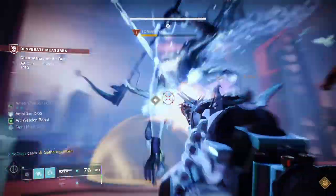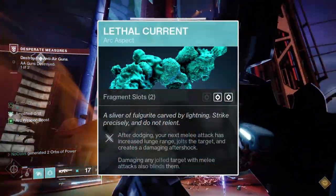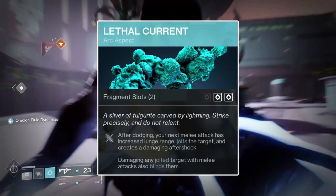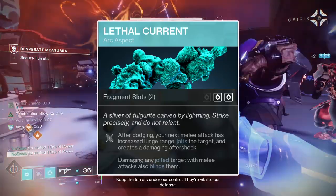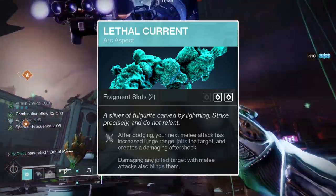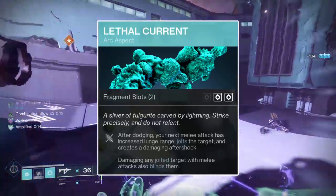Flow State granting you the amplified status after killing a jolted target also feeds into a loop with the next aspect, Lethal Current. Lethal Current will cause your next melee attack after having used your class ability to jolt the target hit by it, which upon the defeating of that enemy will grant you amplified, as you've defeated a jolted target. Furthermore, damaging a jolted target with a melee attack will also cause an aftershock to damage any nearby enemies, dealing a significant amount of damage to them. Lastly, damaging any target affected by jolt with a melee attack will blind them, effectively removing their ability to deal damage for the duration of the blind effect.